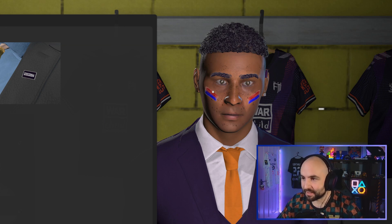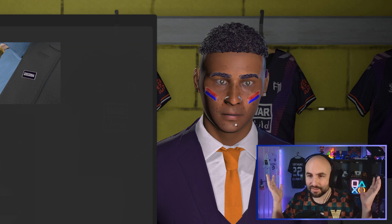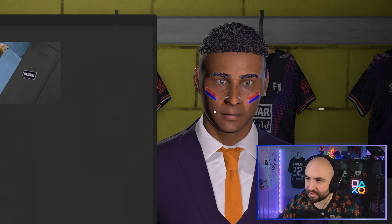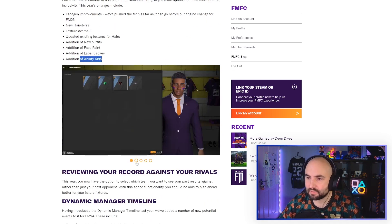Here is the weirdest of the updates — look at that face paint. When have you ever seen a manager have face paint? I like these little lapels, although they are so tiny. The only time you're going to see that is on the character creation screen. A little War Child pin lapel or a Football Manager lapel — I wonder if you'll get little charity ones throughout the season. But why have they added that? Who asked for that? Are the freckles new? The freckles are good. There are also new hairstyles, a texture overhaul updating existing textures for hair, new outfits, and lapel badge ability.